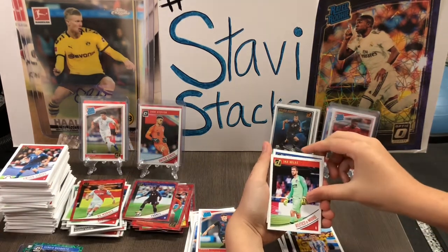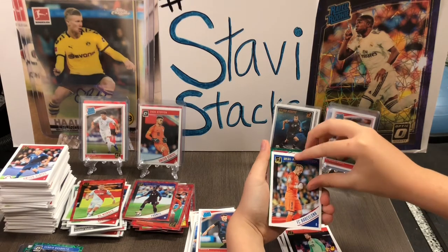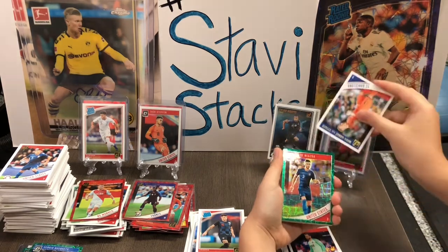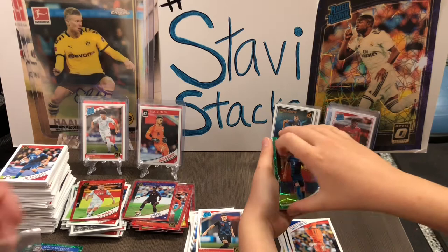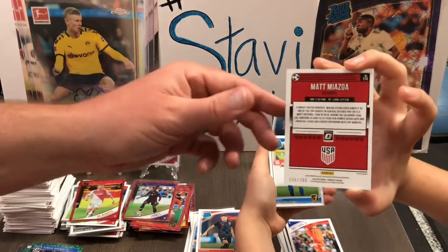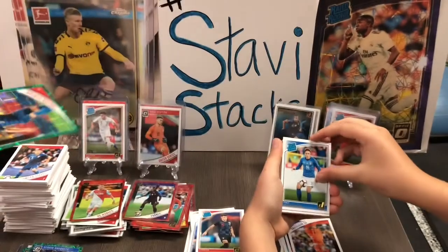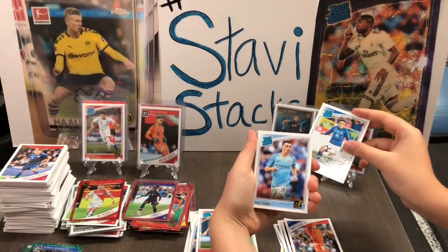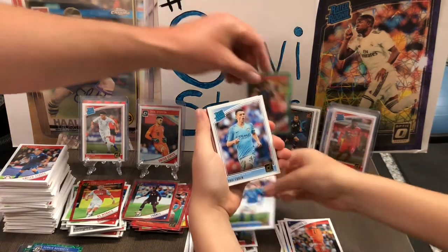John Oblak. Ter Stegen. Here's the velocity. Give me a rookie — Denmark defender. Christensen. Biazga. Optic. Green Velocity — Green Velocity! Let me see that bad boy. What's it numbered? 36 out of 200. Wow, that's a good card, dude. That's a really good card. Foden! And the Chiesa — don't sleep on the Chiesa either. Wow, dude.